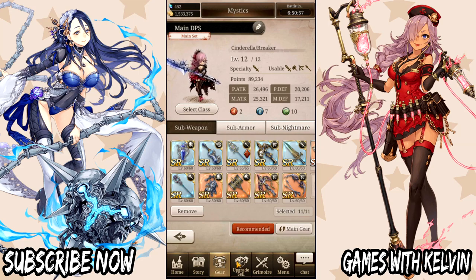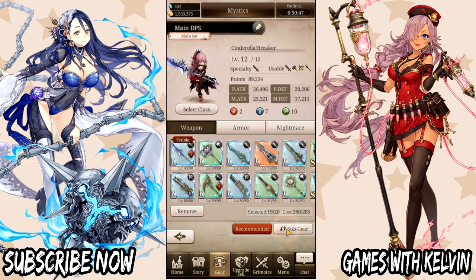The subgear recommend will equip the best of what's left, regardless of class — so you can be a DPS and have all instruments depending on what's available. We're going to focus on the main gear grid, which is what we're working on the most. The first thing you want to do to get the most points is to increase your weapons by leveling them all up together.